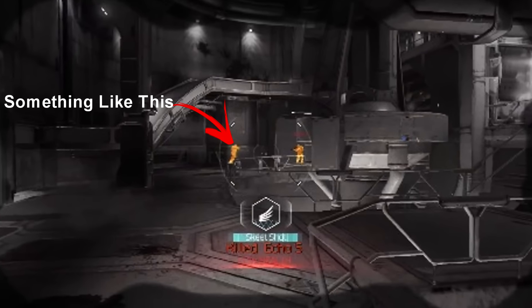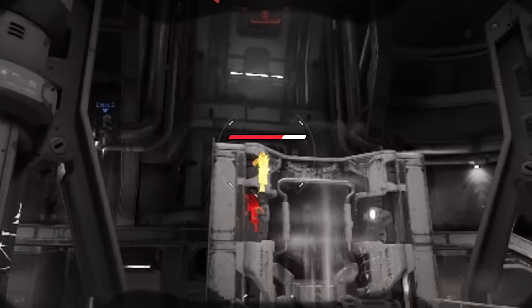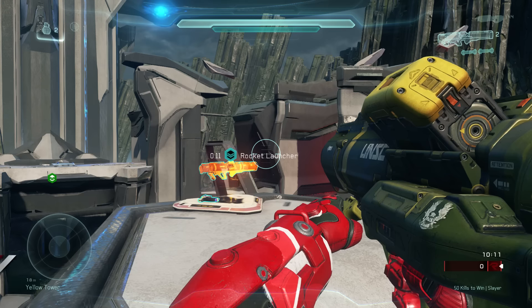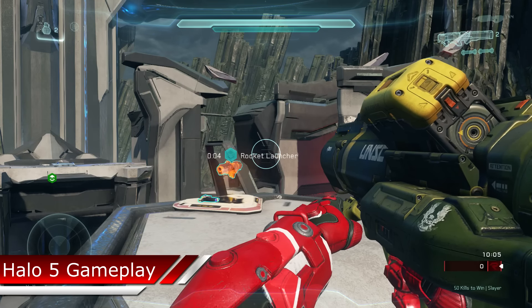Scout, which shows the location of all enemies for a few seconds after you spawn in. Retribution, which shows the location and health of the enemy who last killed you for 30 seconds. Vital Signs, which shows the enemy's health over their head. Power Seeker, which shows the location of nearby power-ups for 2 minutes. Supply Timer, which shows the respawn timer on pickups for 2 minutes.